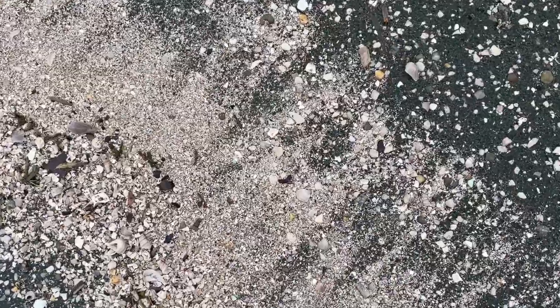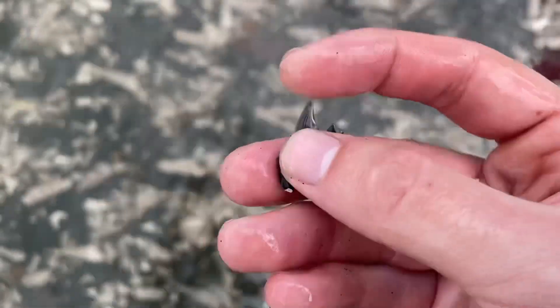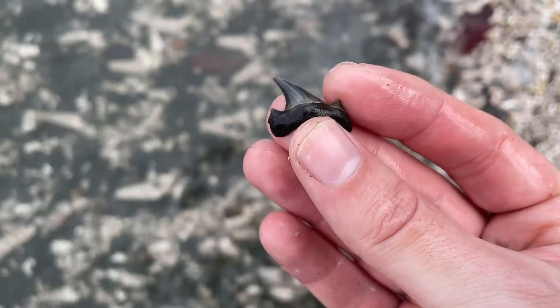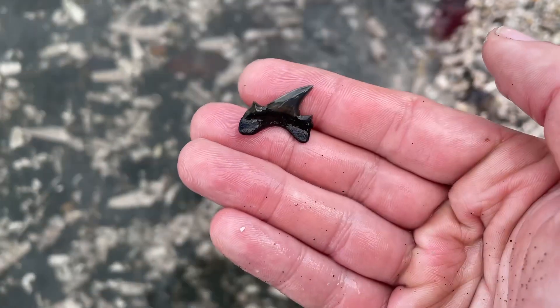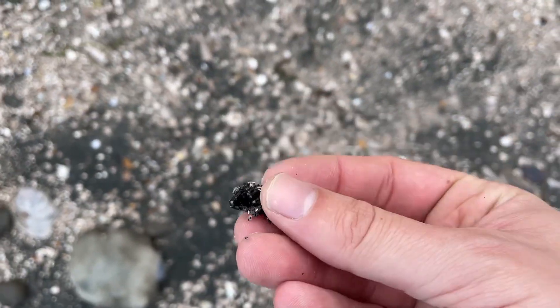Looks like a little posterior Otodus — it's got both cusps. That's a nice tooth. So this was in the back of the mouth — ancestor of the Megalodon. And it's just one row this time, but that's a nice big piece of a ray plate. I'd love to find a complete one.